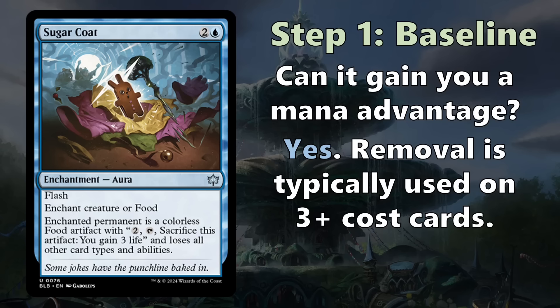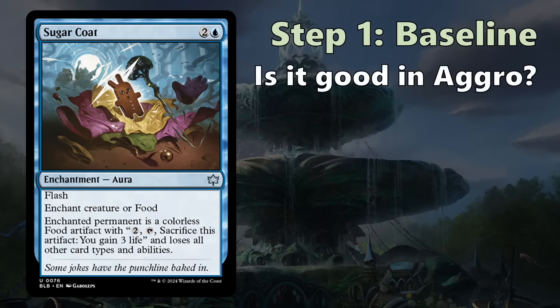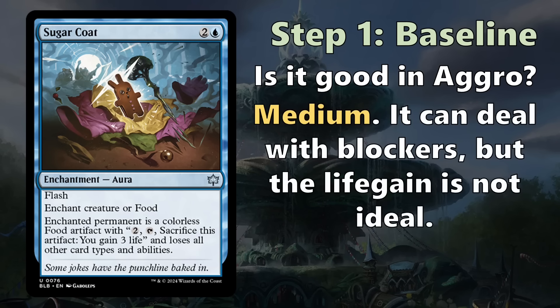Sugarcoat doesn't score perfectly in the mana advantage category — it's not a one-mana kill spell — but it can kill anything, even a six-drop. Next, is it good in aggro? Some removal spells don't thrive in aggro because they only kill tapped creatures or are super expensive and clunky. This one is medium for aggro: it can deal with blockers, but the life gain is not ideal. You'll play it in aggro decks, but it's not the perfect removal spell there.